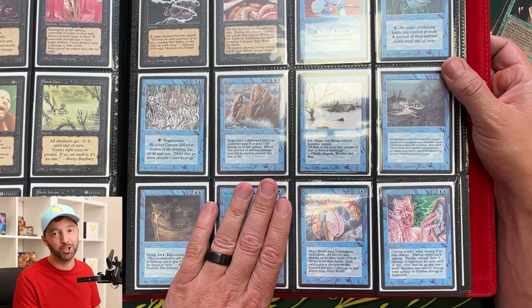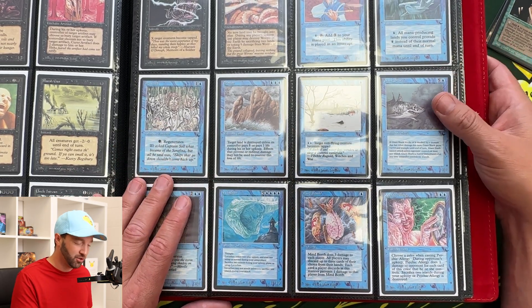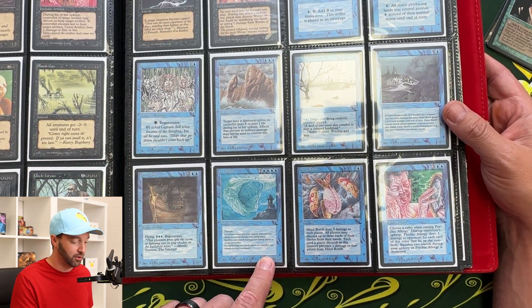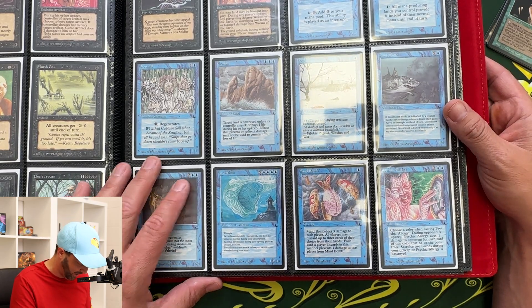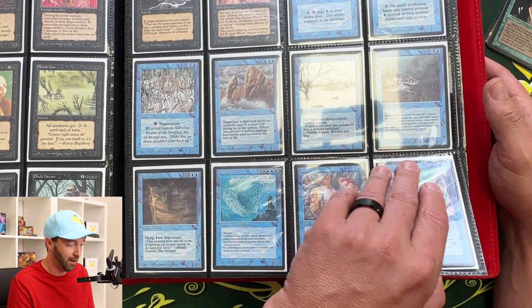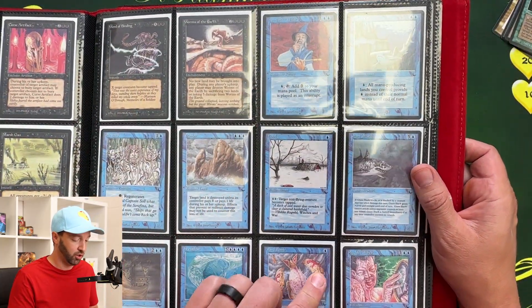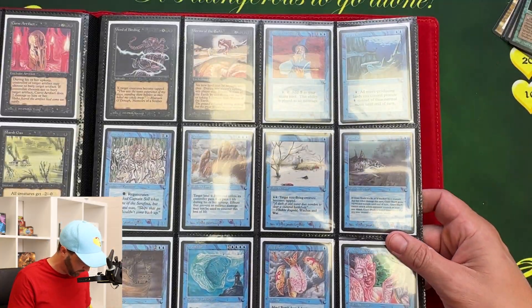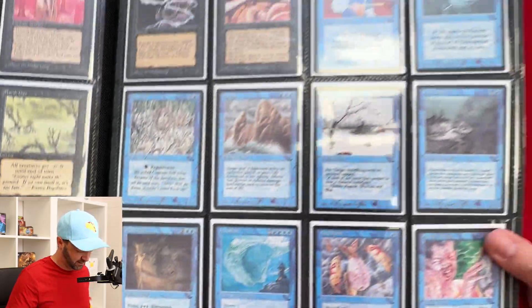When you see Leviathan you immediately think, that's the greatest card ever. And then you see what has to happen to even make it happen, and it's just like, all right, nevermind. I do love all the sharks in this set. And there's the pirate ship — the Galleon Ship — that artwork is rad. Look at that.